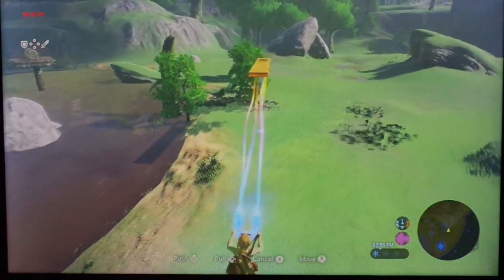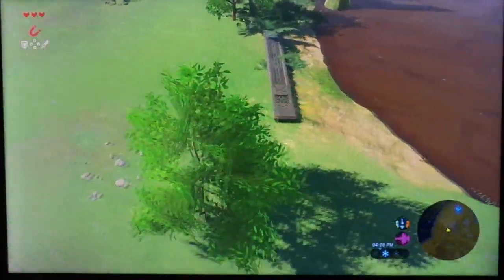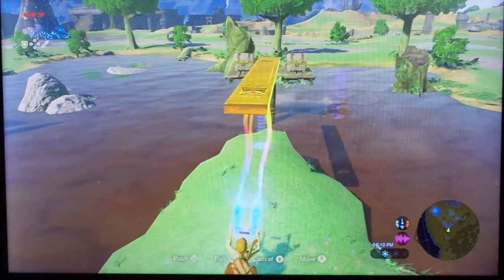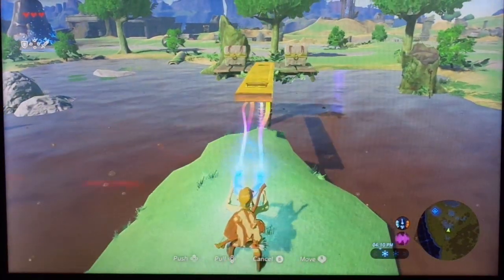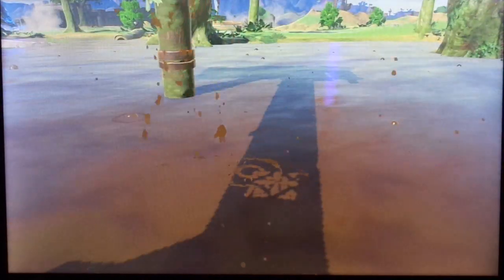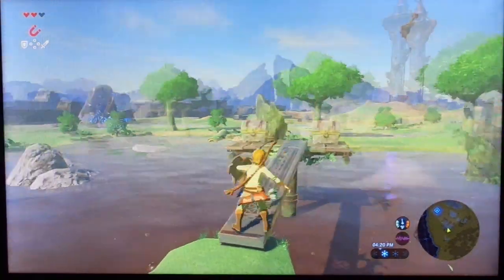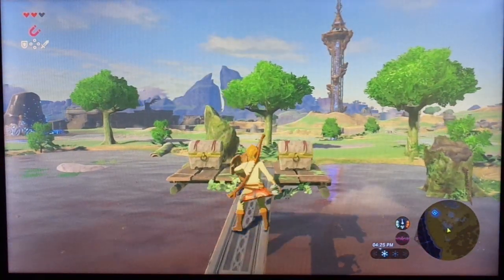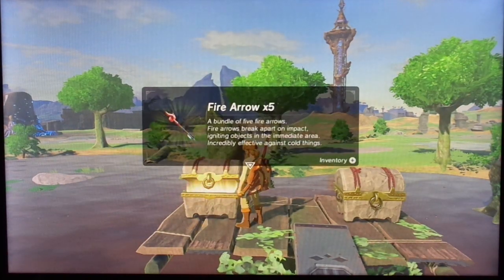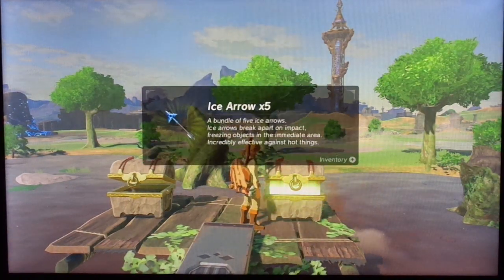Let's make our way over here very slowly — that's what we have to do. Let's climb up here. I fell in the mud, or the bog — what do you want to call it? Just doing it very carefully so I don't fall in again. We've got fire arrows right here and an ice arrow right there.